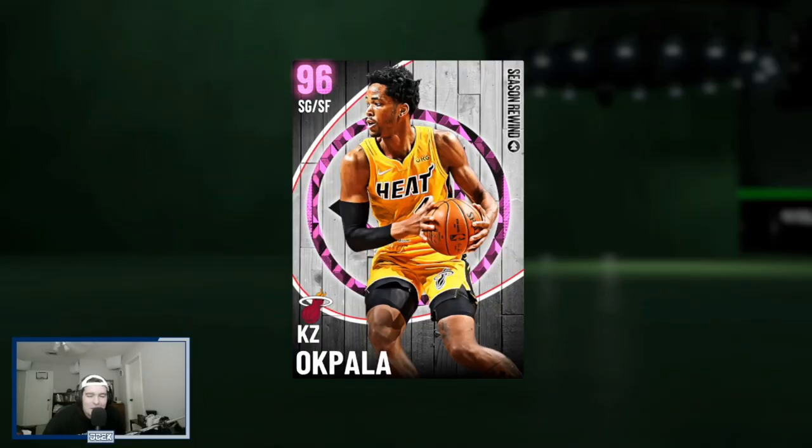Yo, what is good, YouTube? Welcome back to another JC2K video. In today's video, we're going to be using the new pink diamond Casey Okapala card. He looks like the best pink diamond to drop today — a really, really good budget option. I'm interested to see how good this card is.